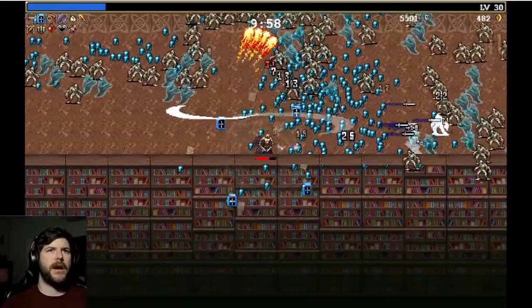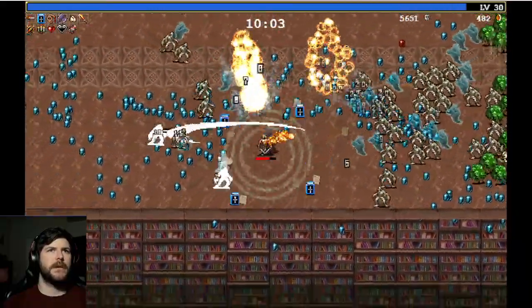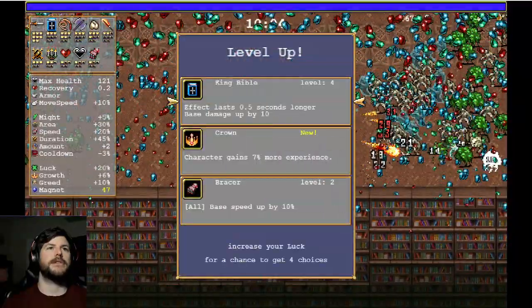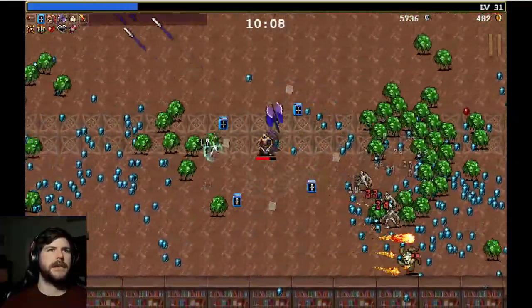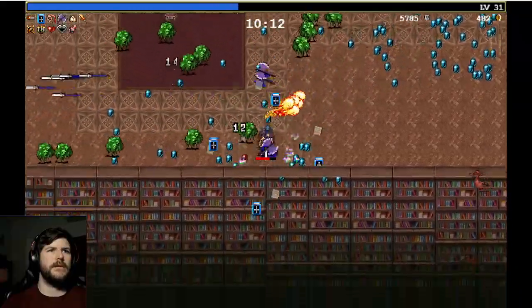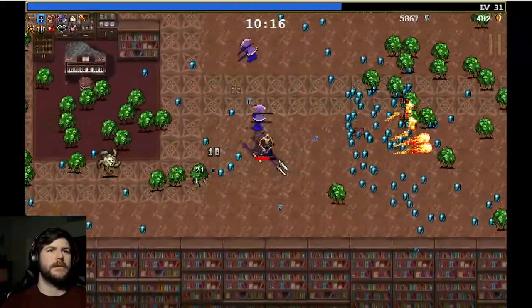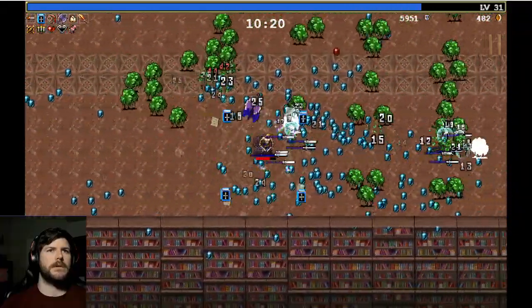We'll pump the fire wand. One of our priorities is pumping weapons most of the time early on, because we just want to give ourselves as many chances for those early items as we can. It does suck that I know we've gotten two Spinaches already. Once we see an Elite, we can get this knife evolved. I think that might be an Elite over there on the right.